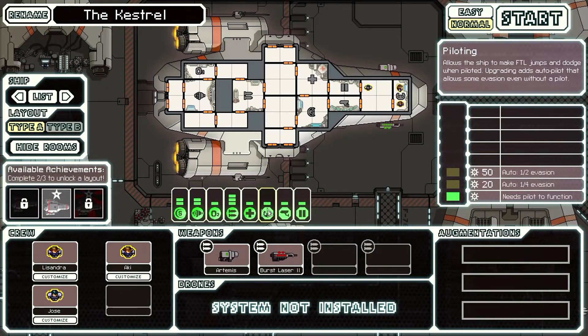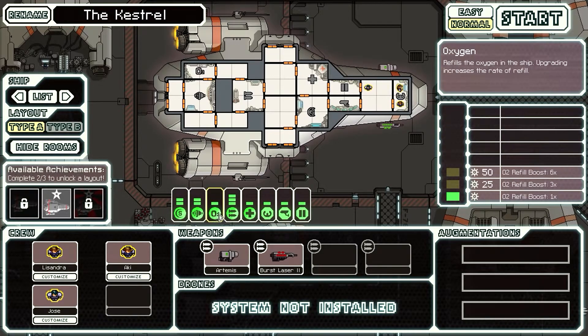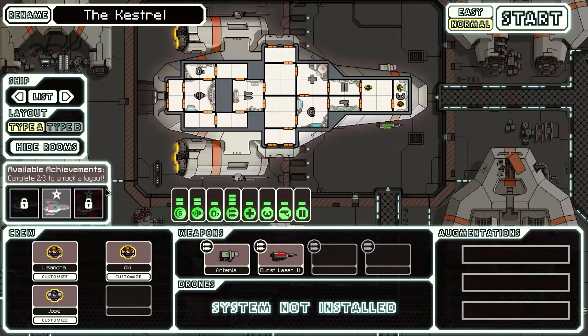Each ship has its own characteristics, which you can see right here: the shield, engine, oxygen, weapons, medbay, piloting, cameras, camera system, and doors. Most ships have more or less the same layout.